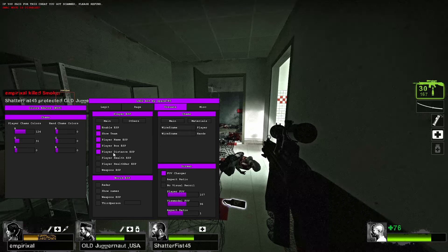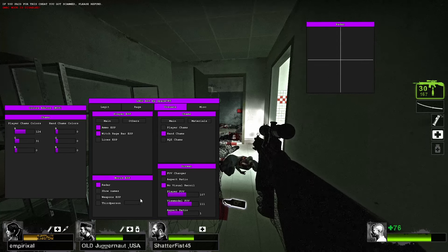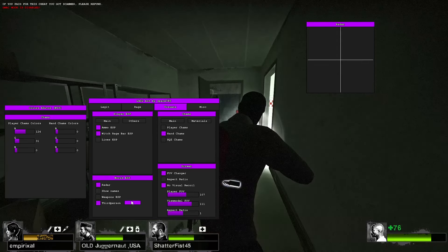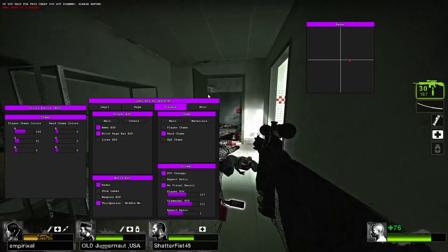You've got all your ESP options up here. You've got your expert radio as well, visual recoil, rage bot, radar — if you want a radar you can enable it — and first person. You can set it to a hotkey as well, there you go.